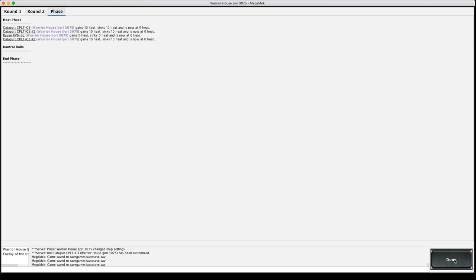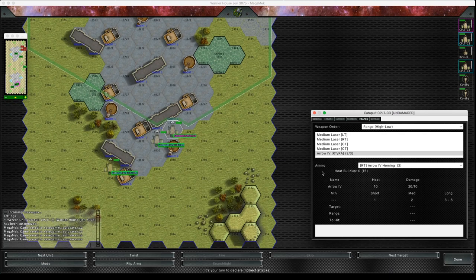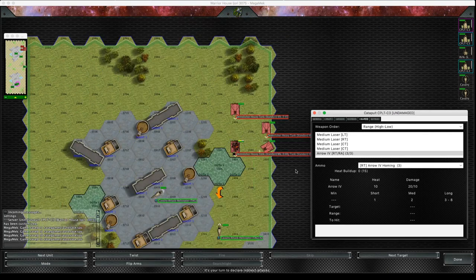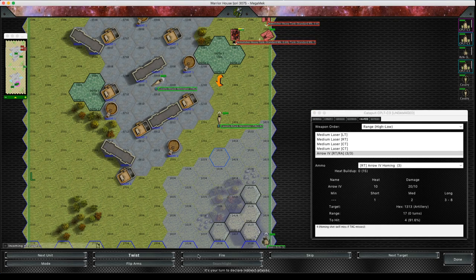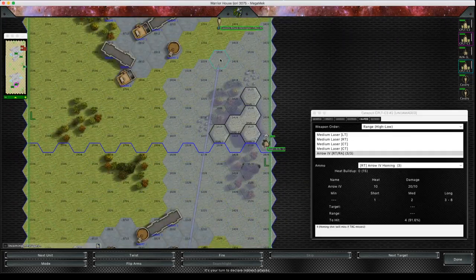We're going into turn three now and we're in the fire phase. We're going to plant three more Arrow 4s here — I want to try and predict where the enemy is going to go. We'll do one more example of this and then we'll show you the direct fire route.